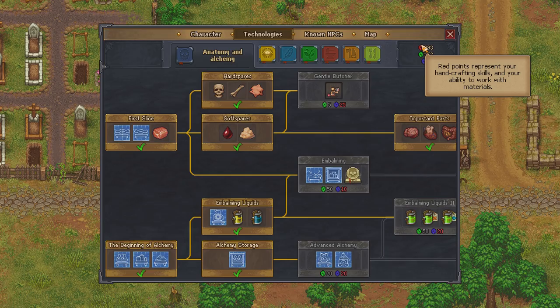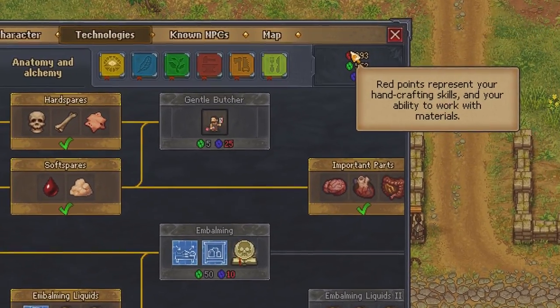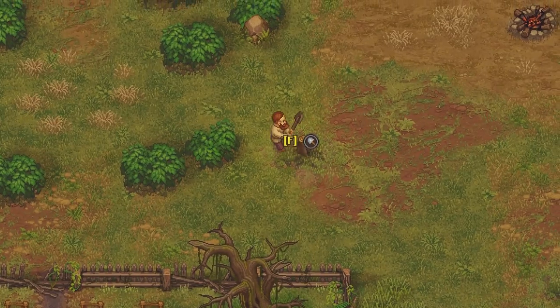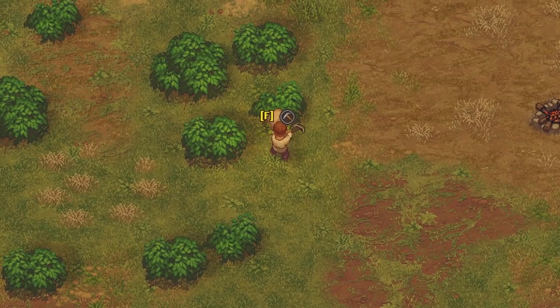The red, green, and the blue. The red points are based around hand crafting skills and your ability to work with materials, so anything involving physical labor generates red points. Actions include operating machines on the farm, cutting down trees, and mining stone and coal.